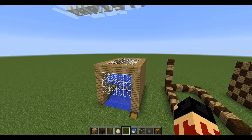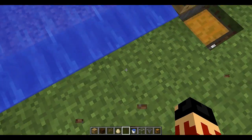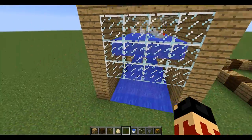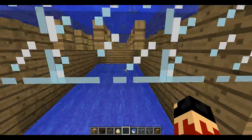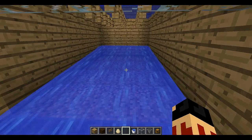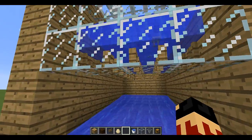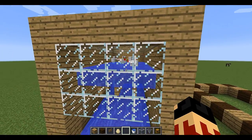Hey guys, welcome to this automatic egg farm tutorial. As you can see here, we've got a nice little egg farm — the eggs come floating down into these hoppers and into the chest. I'm going to be showing you a step-by-step tutorial on how to make this egg farm.